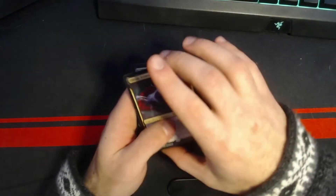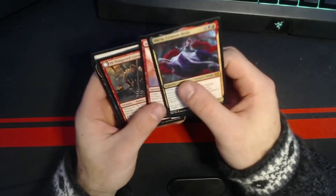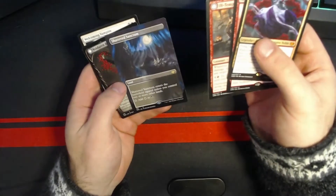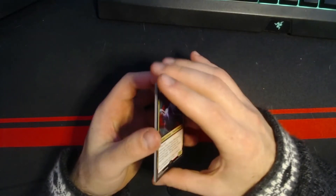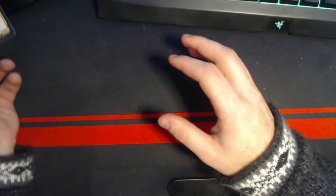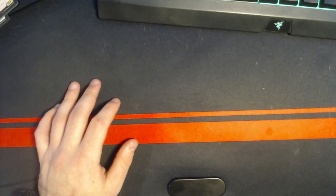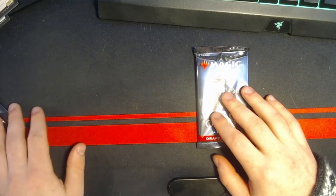Those were the rares I pulled and I had a lot of fun playing with them. Really happy I was able to win with Alchemist's Gambit and Olivia. Really happy with the Shattered Sanctum. I keep getting white-black dual lands, so I feel like I should probably build an Orzhov deck at some point. Now I'll open these two packs and we'll see if we get anything good.